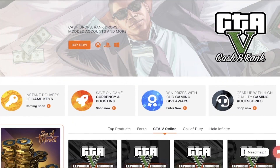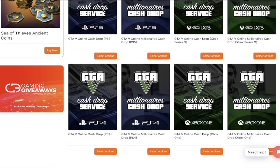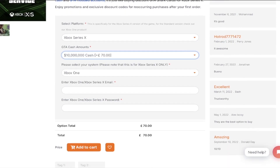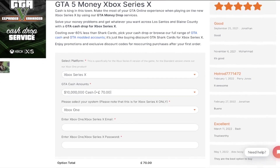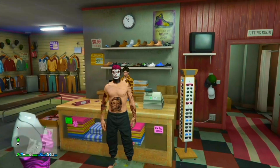Just before this video starts I'd like to give a quick shout out to the sponsor. If you're looking for the best GTA 5 cash, rank, money, or account services, make sure to check out Digizani. Digizani literally has the best mod accounts and services for any console that you want. Make sure to use code Venom Plays on checkout for five percent off your order.